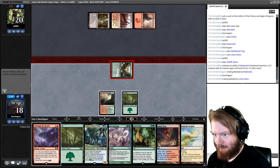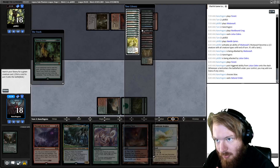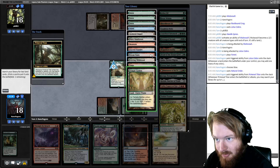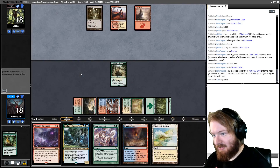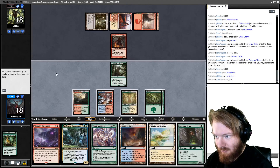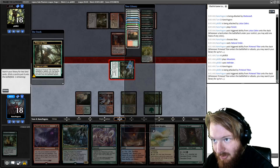We get in for two, then Natural Order for Primeval Titan. Let's go get some off-color mana — Temple Garden and Steam Vents. We will not be paying any life here. Pass the turn. Opponent plays a Mountain and Hellrider, which is woefully insufficient. We draw Devoted Druid. Go to combat, attack with Prime Time, use his ability to get Sacred Foundry and Isolated Chapel — not paying any life — and I'm going to take the six.